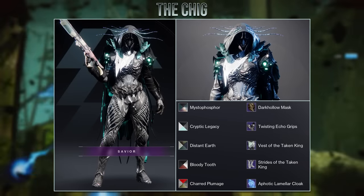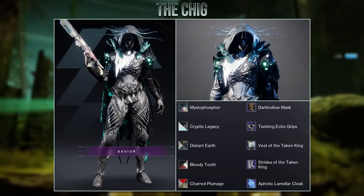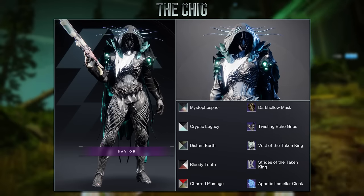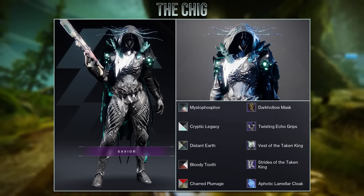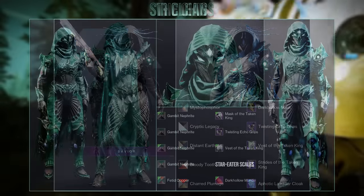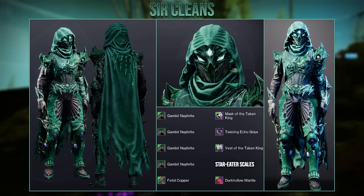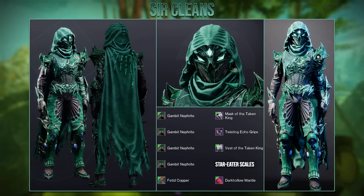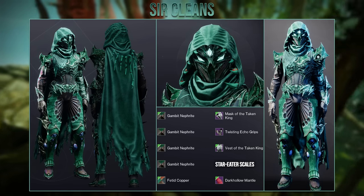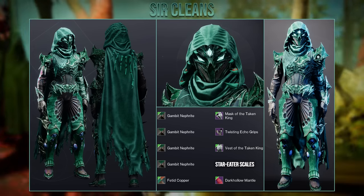Here is a more interesting look from Chig — they wanted to make their hunter look Taken. You can see they create a dark to light gradient going from the top to the bottom of the set, and the dungeon armor works especially well here because of the way it glows. Then we have this set from Sir Cleans that goes with an emerald appearance with the Starry to Scales exotic. The chest transitions quite nicely into the boots, which is often one of the harder pieces to pair with the Starry to Scales.